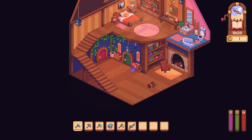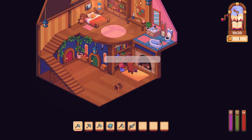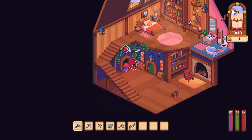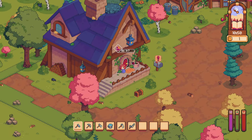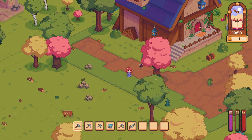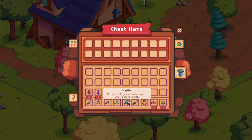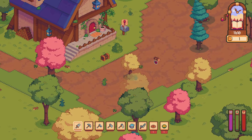Sometimes at night it rings — creepy. Chair — comfiest chair ever. Oh, light a fire. Oh, this art style, I love it so much. Axe usually goes third. That's better.